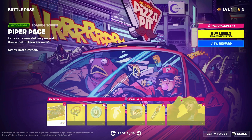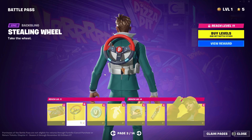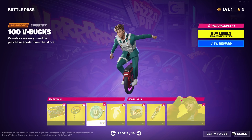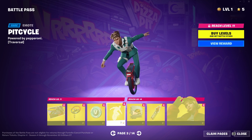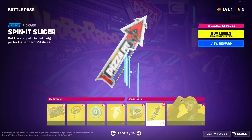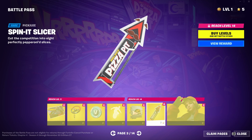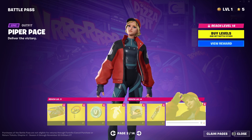Page 3. Back bling — I really like it. Emote. Was that a pizza box? A pizza box turned into a wheel. Well, Uncle Pete's pizza's back. No, this is a pickaxe, not a back bling. This is actually a really cool pickaxe. And a skin — Piper Pace — looks pretty good.